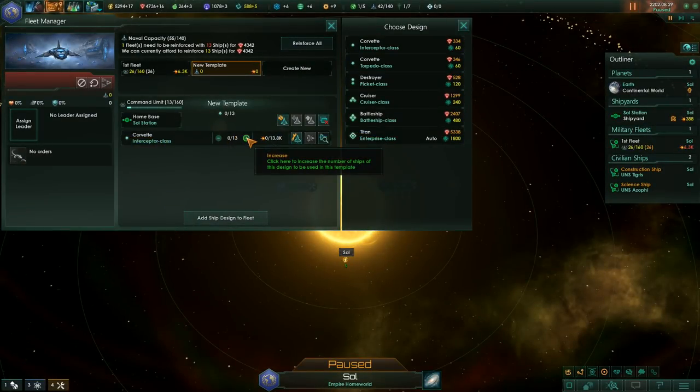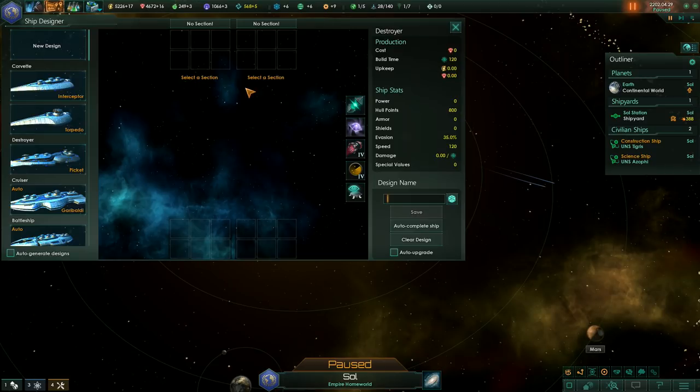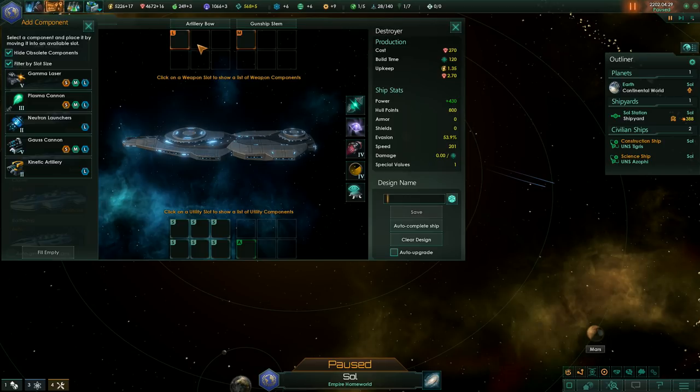Hey there, SolemnSalmon here. As many of you will know, I'm not the biggest fan of the Fleet Manager introduced in the Cherry update. Whilst it can be a useful tool, it's a tad broken and unintuitive. One of the best fixes for many of its problems is to design your ships manually, deactivating auto-generate and using auto-best with caution.